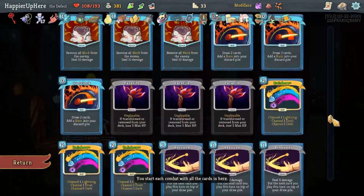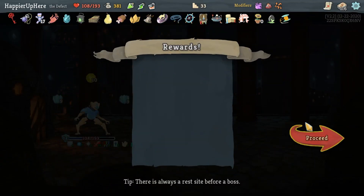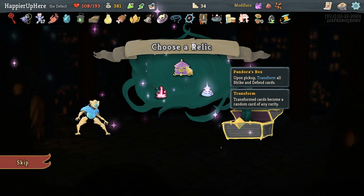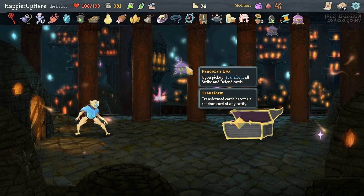What is the curse I just got? Luckily not another set of Writhes - Doubts. I'm okay with Doubts. Pandora's Box - on pickup, transform all Striking Defense cards. That'll just make my deck ridiculously, hilariously large but let's do it. So Hyper Beam, Meteor Strike. I am surprised I did not get any collector bonuses except for Streamline. That is the only collector bonus I got.